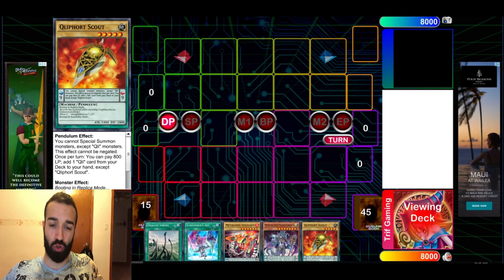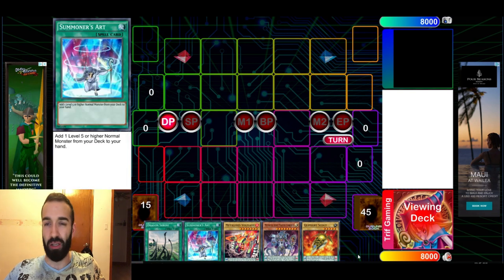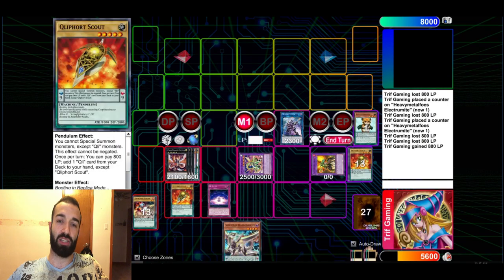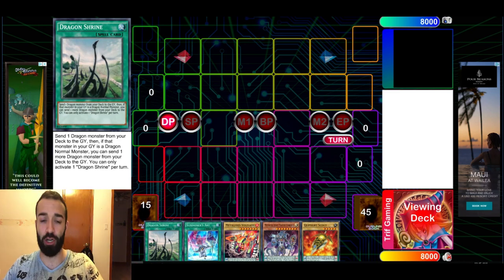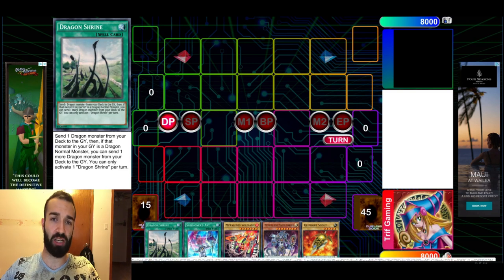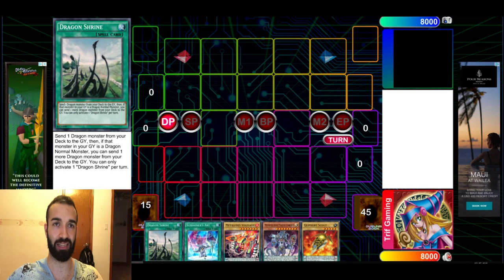Without further ado, I'm gonna show you the combo tutorial. This is just an average hand — you have two ways to Scout, but you only need one. In order to do this combo, there are a lot of different ways to do it. About 90% of hands can do it in different ways. If you don't have the full combo, you can still do it in an alternative way with different boards, but they're still crazy combo boards.